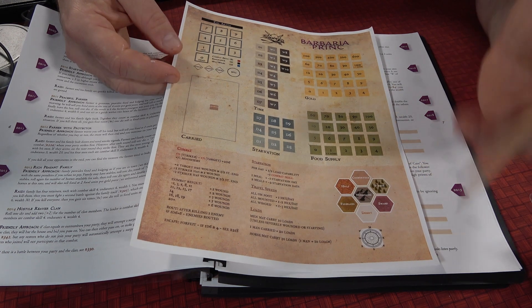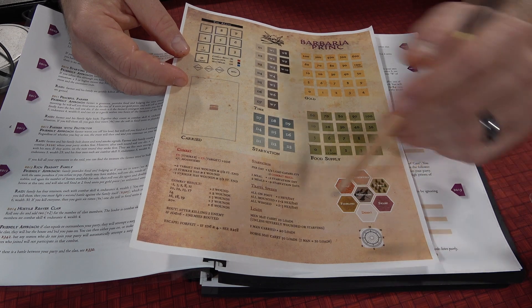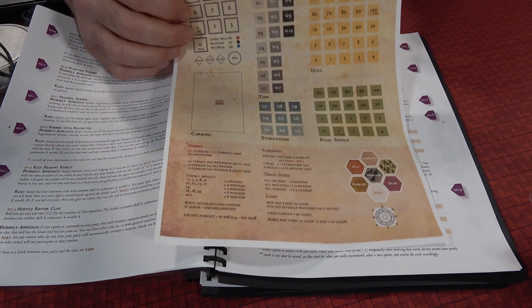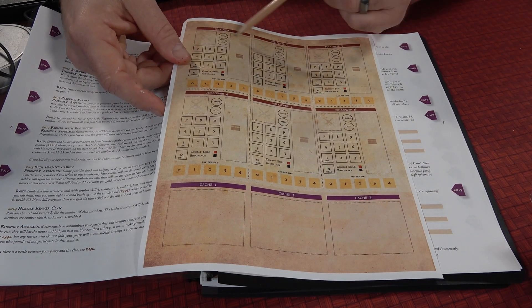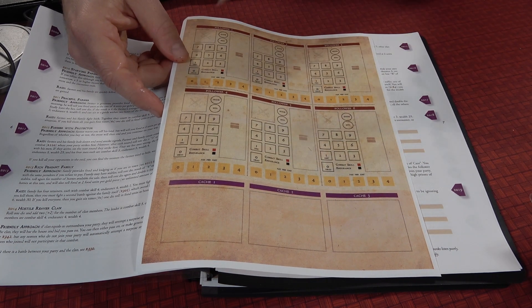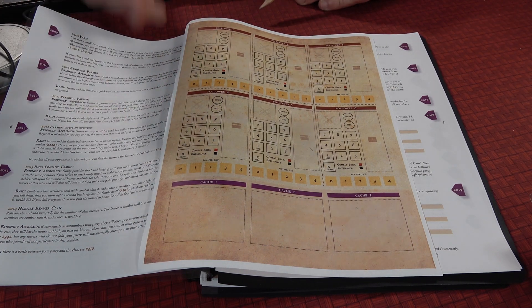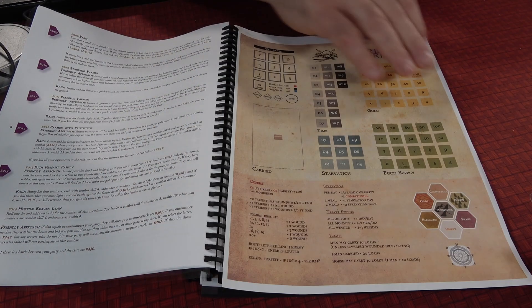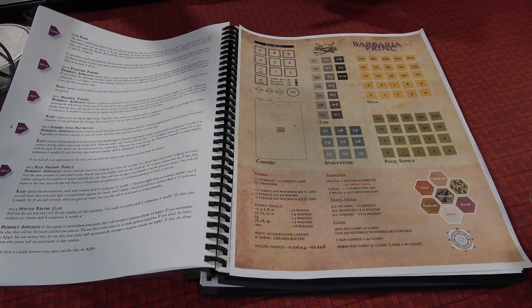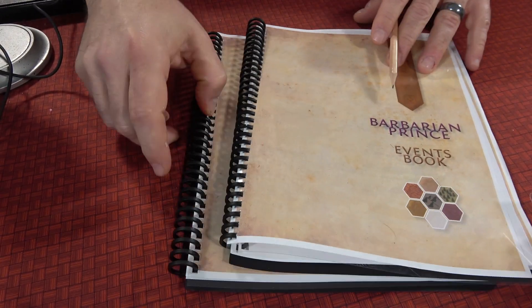Going through this sheet really makes things a lot easier. On the back, if you're able to get some followers, you can make a copy of it, and it's really going to help you organize and keep things very neat as you go through this game.